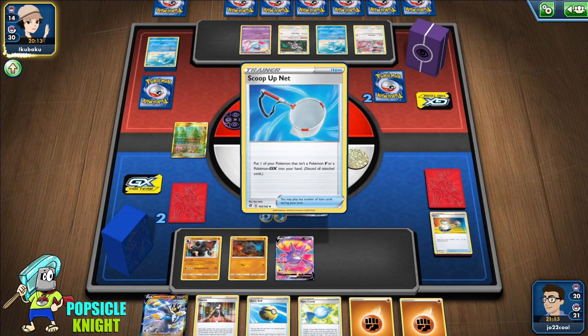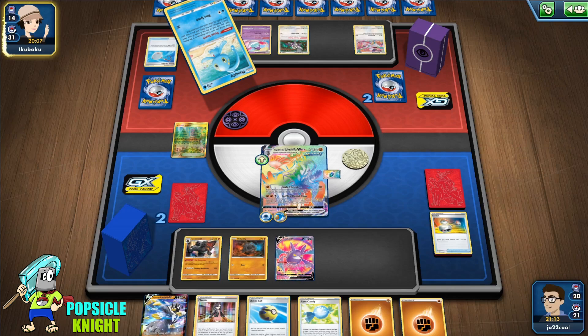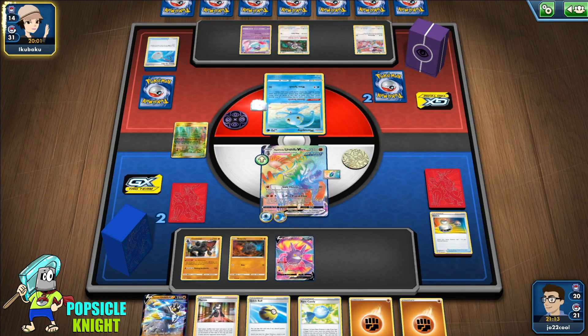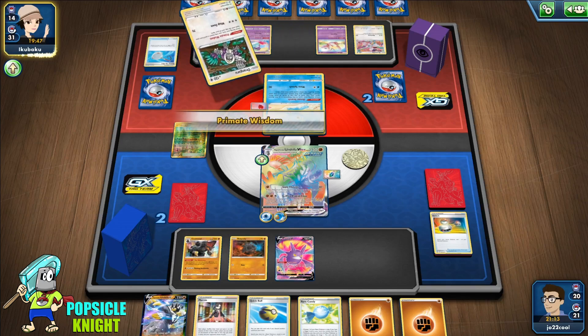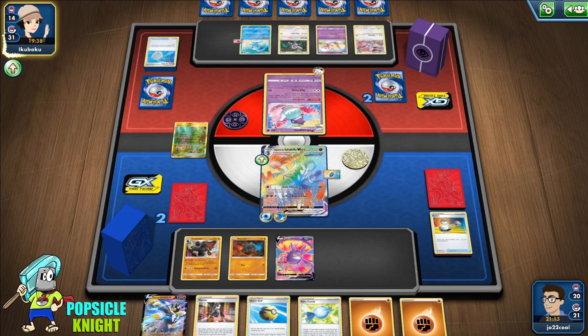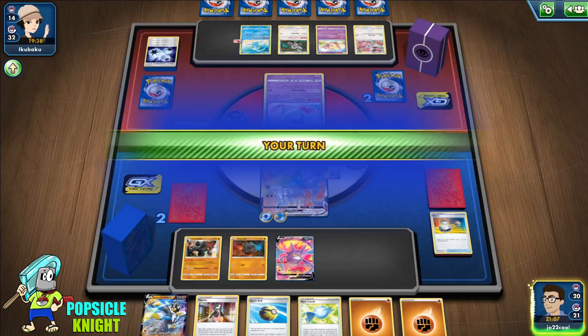Scoop Up Net. I don't know what's going on — maybe they don't have energy, or maybe all their energy is prized or at the bottom of the deck. There's the energy — 220 damage, one more hit and that's it.